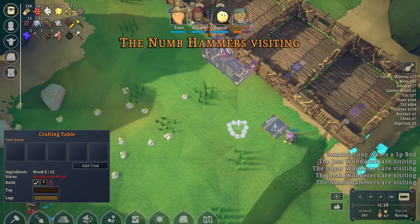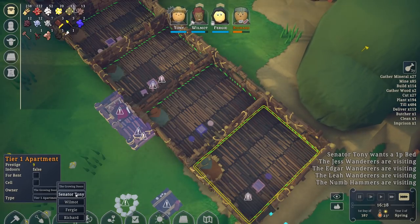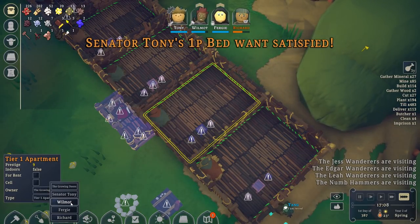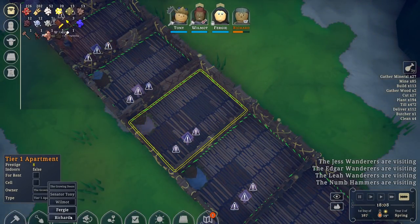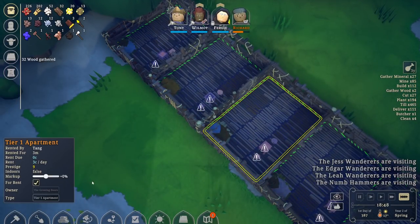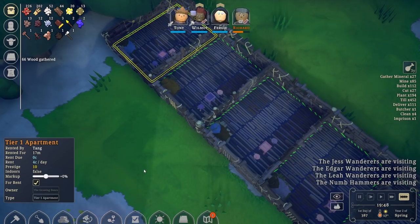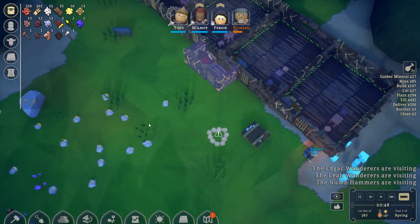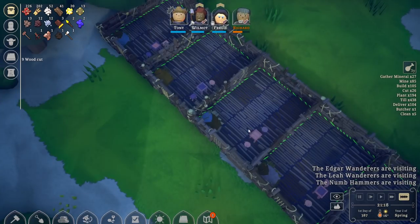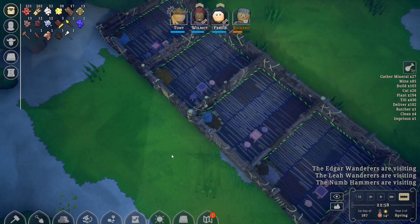A visitor says: 'Best liege, I am here for Autark Shark and the Numhammers. I'd like to improve our relations — can we chat?' Yes, come chat, enjoy your stay. This is a tier one apartment. Let's give this one to Senator Tony, then the next to Wilmot, then Fergie, then Richard. The rest will be for rent. We have 12 coins so far. You can raise the rent and give a markup, but plus 33% seems in the red.